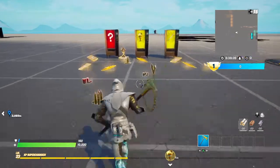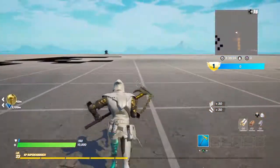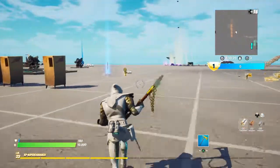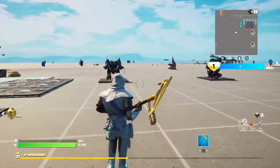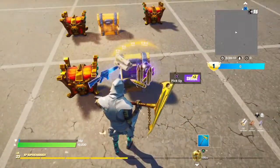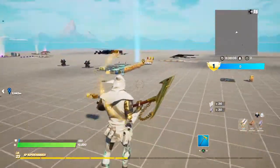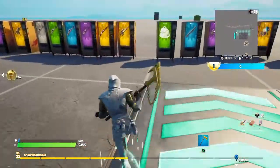Back in Chapter 2 Season 2, around May 4th, the Lightsabers got added back for only about three days and people managed to get them inside of creative. All you had to do was open the default chests and you would get Lightsabers from them. But you couldn't save them to vending machines, so you had to have as much fun as possible before they got vaulted.